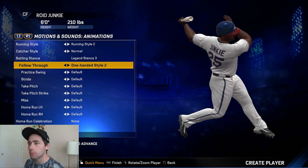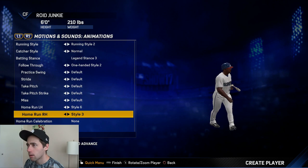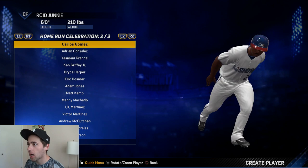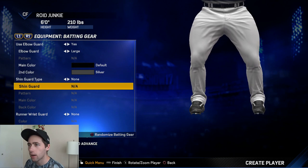I want to give him a crazy bat flip — something that says 'get out of my city.' This one right here says don't come into my city and mess around. That one's basically a big middle finger home run celebration. Carlos Gomez has one too — he's probably chirping everyone. Look at that pine tar — that helmet might weigh 50 pounds. Adding the elbow guard, second color silver.